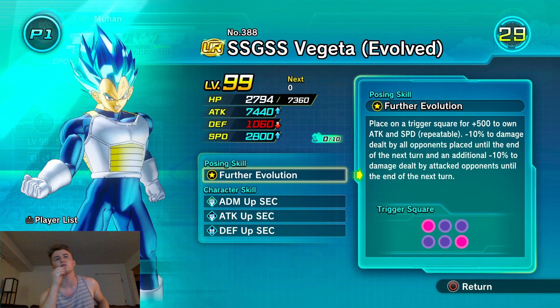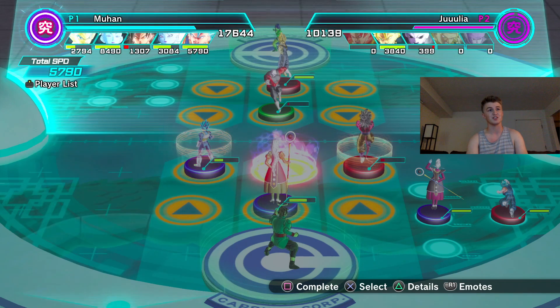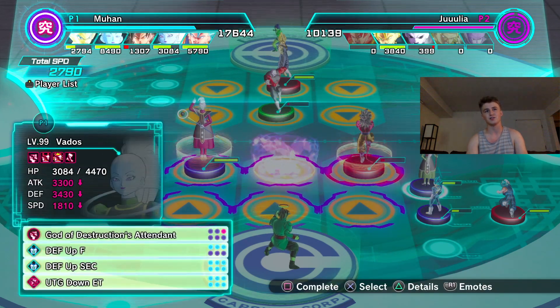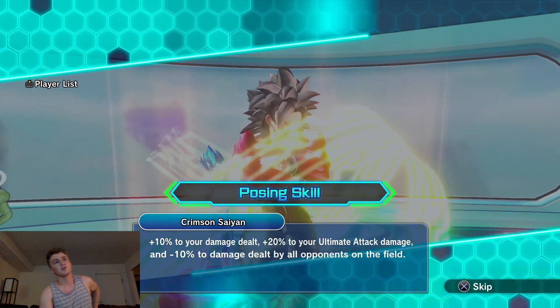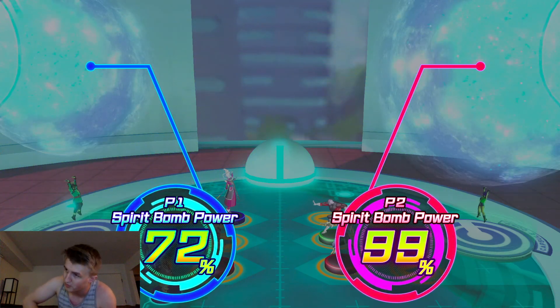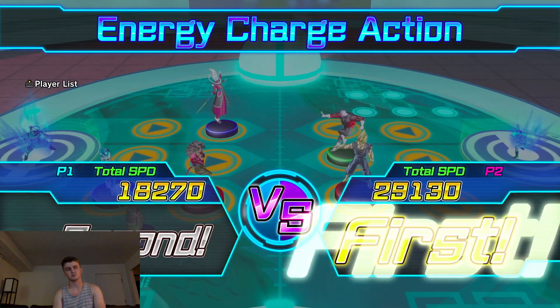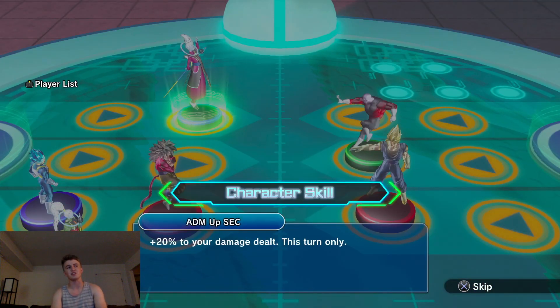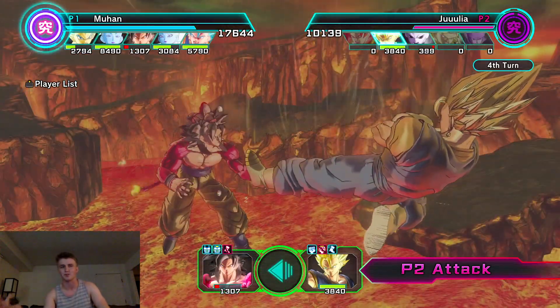This is going to be fourth turn — it's minus 10 to damage dealt by all opponents placed until the end of next turn. So is this going to be 50 less damage dealt? Because that's actually overpowered by a lot. You actually anticipated it, that's crazy. Blue Evolution Vegeta is gaining another 500 attack. This is a defensive team and he's probably at 3k speed now, which is a little more than I'd like, but this is defense versus speed so it doesn't really matter — I'm dead here.